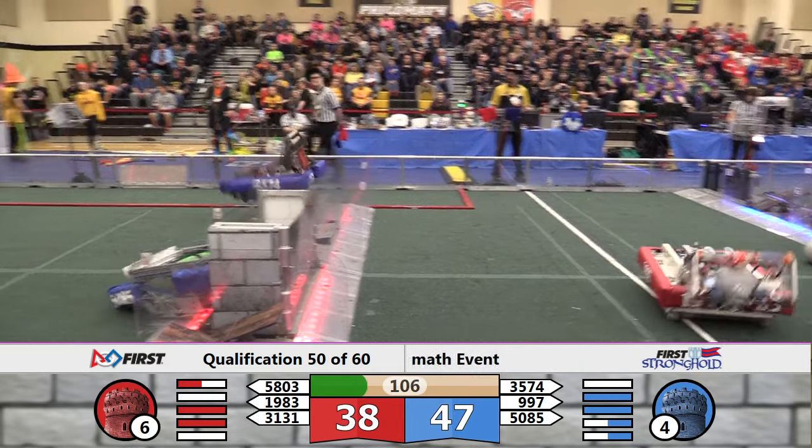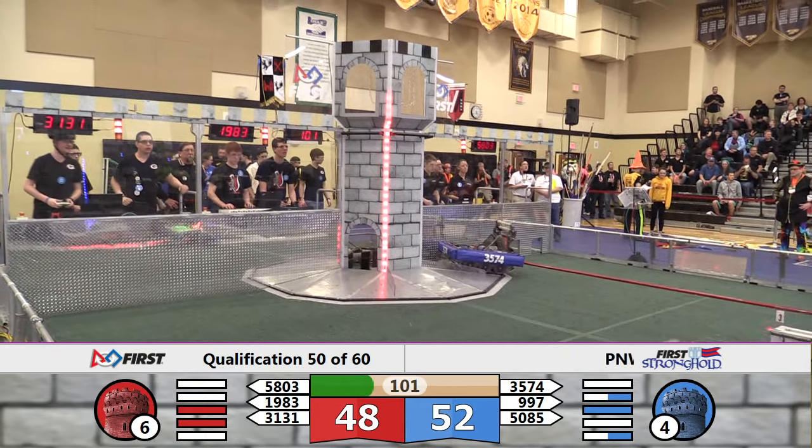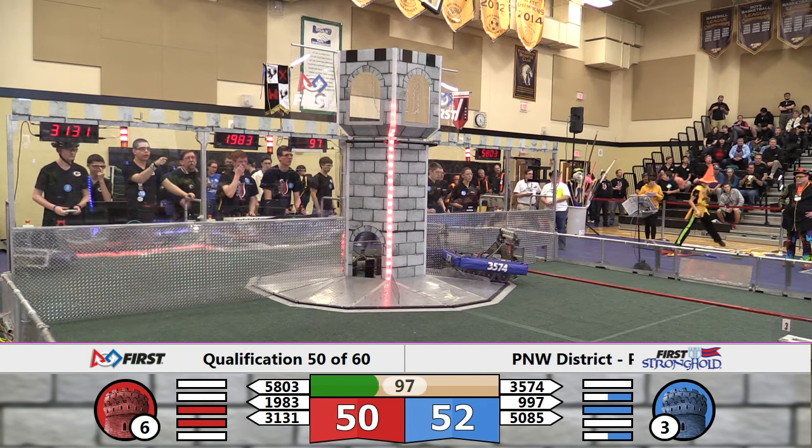58-03 not far behind them as 35-74 makes their way over the rock wall. 1983 handles the ramparts, and these defenses are dropping fast at the hands of both these strong alliances.